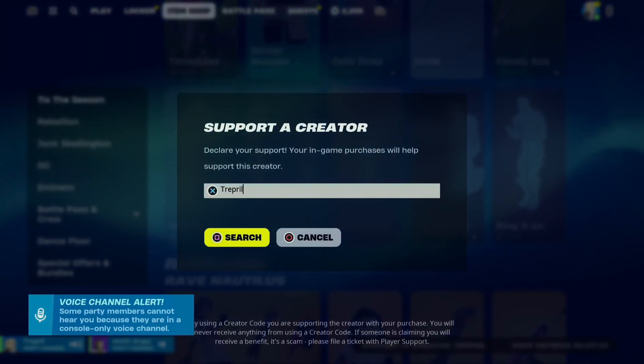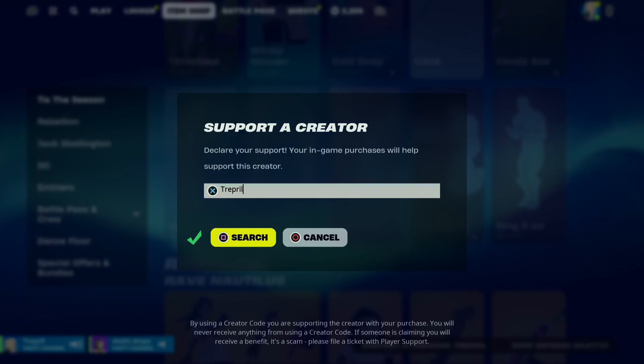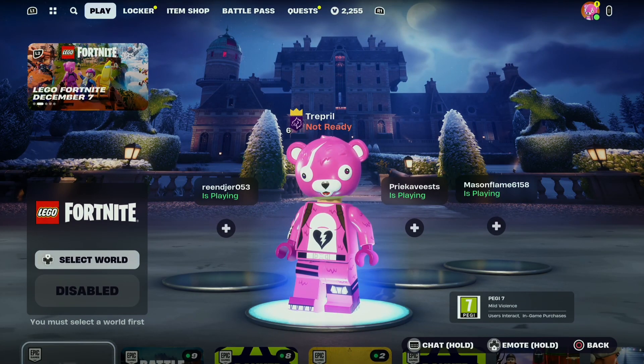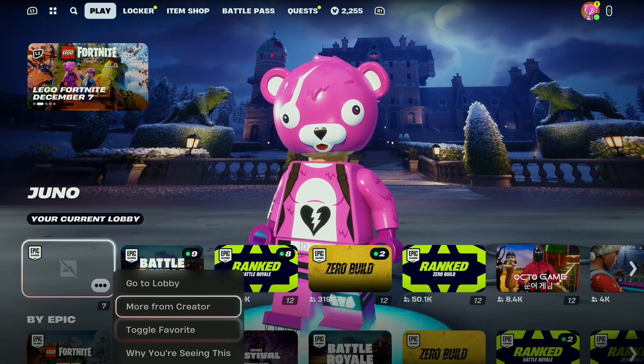Because Jack Skellington and Harley Quinn are cross-play skins, you cannot get Lego variants of these skins. Please use my code to support me in the item shop. As you can see, I'm a Lego character now in the lobby.